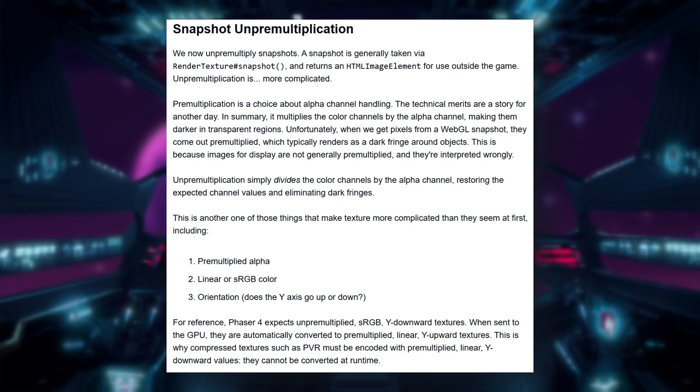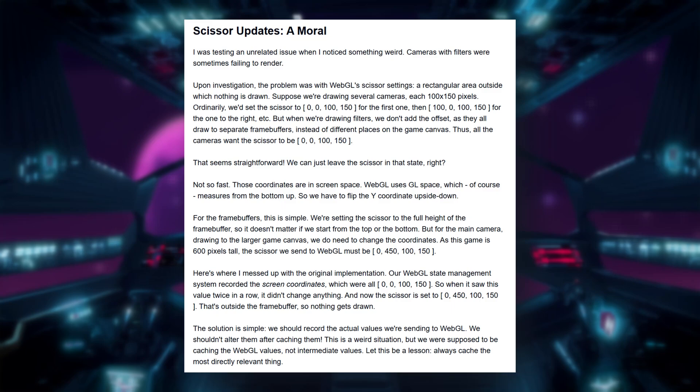Snapshot un-pre-multiplication fixes those weird dark fringes around snapshot images. Ben explains how WebGL handles pre-multiplied alpha and how Phaser now un-pre-multiplies snapshots properly so exported textures look clean. Scissor updates: a bug was breaking camera rendering when filters were applied.